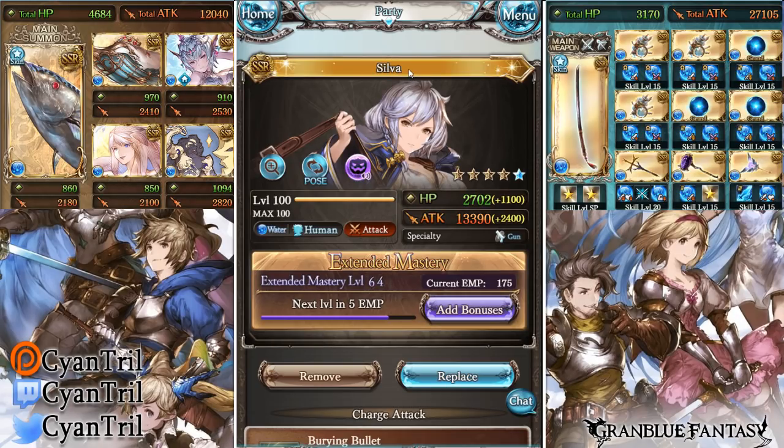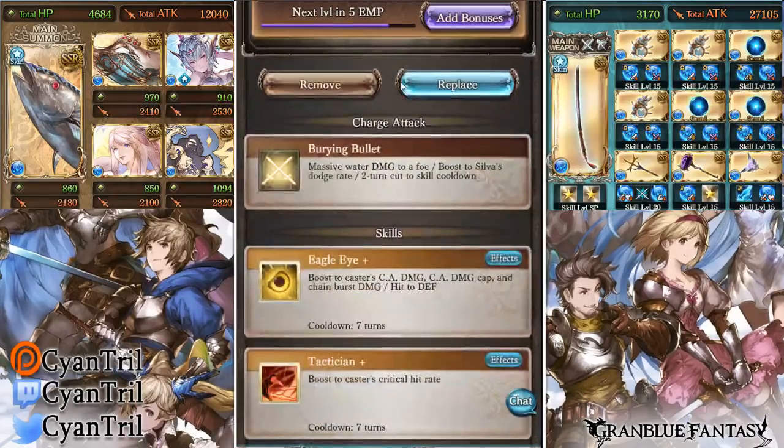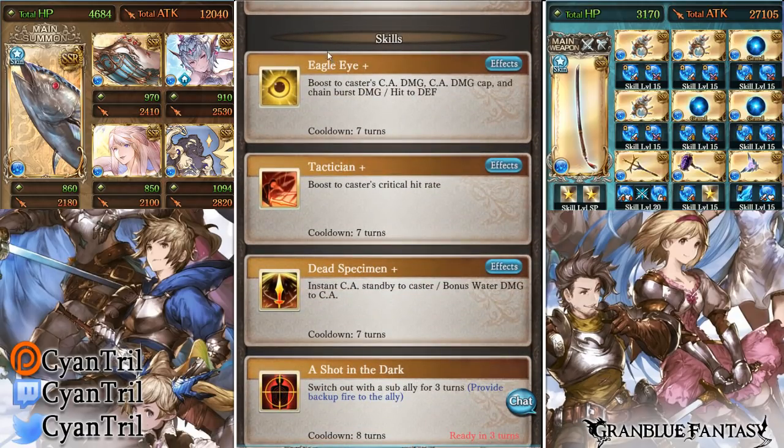She got a couple of new tricks in her arsenal making her a little bit quicker. She kind of reminds me of Summer Vera in terms of being very OGI heavy while cutting skill cooldowns. The first change she got was to Bury and Bullet — it now gains the ability to cut skill cooldowns by two every time she OGIs. This is the exact same thing that Summer Vera ended up getting, which is very good. It makes them a lot quicker when it comes to cycling their skills, especially on OGI builds, which water is very fond of thanks to Bony Toe.